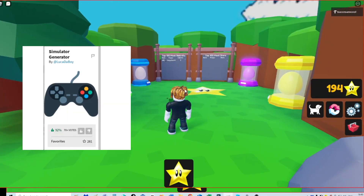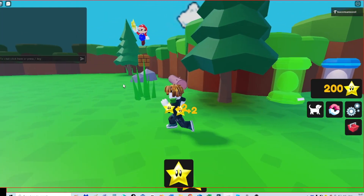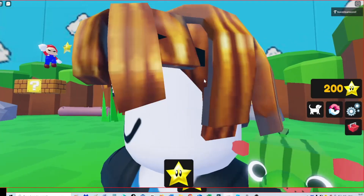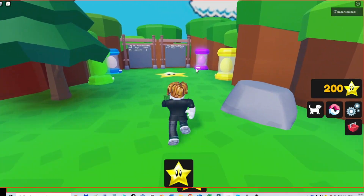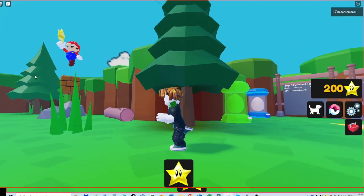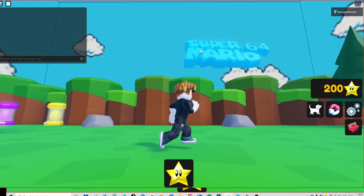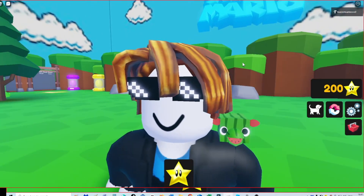First, I downloaded this epic plugin called Simulator Generator and then I generated a clicker thing. Then I made a few changes — I deleted the desert map because I didn't want it in the game anymore. I just wanted one world where you click. I changed the spawn location, put a little thing over here, changed the sky, put a logo over here, and made some more visible walls.